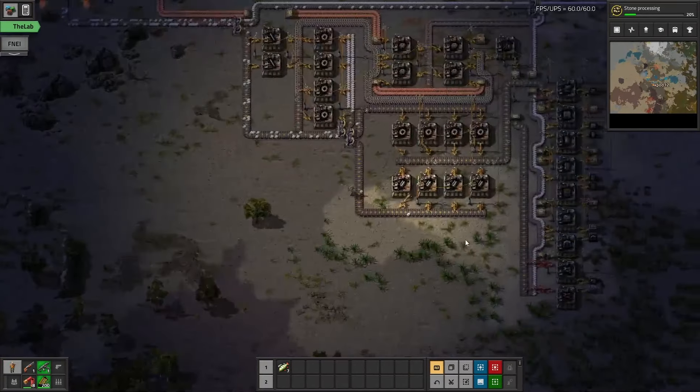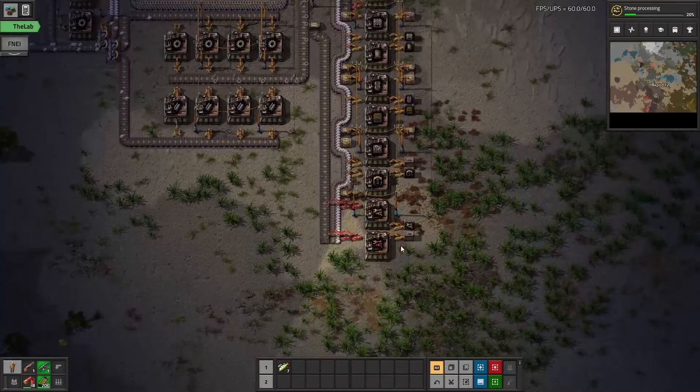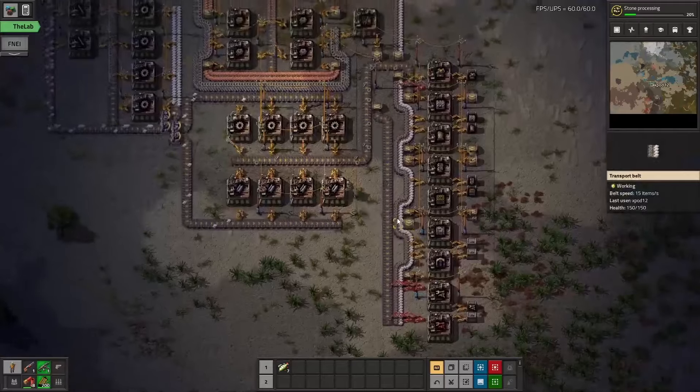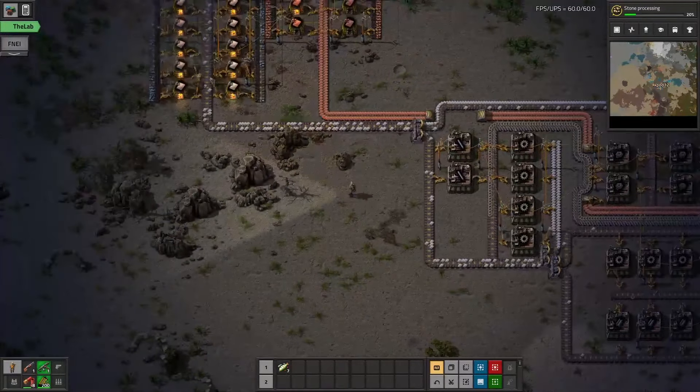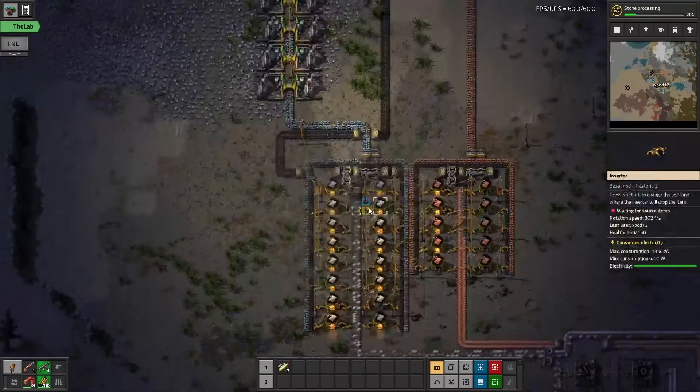Hello and welcome back. Continuing on with Cross Story 2 here. Now that we've actually got these factory-to-make-the-factory set up, we can actually go on and expand a few things to increase the production throughput.